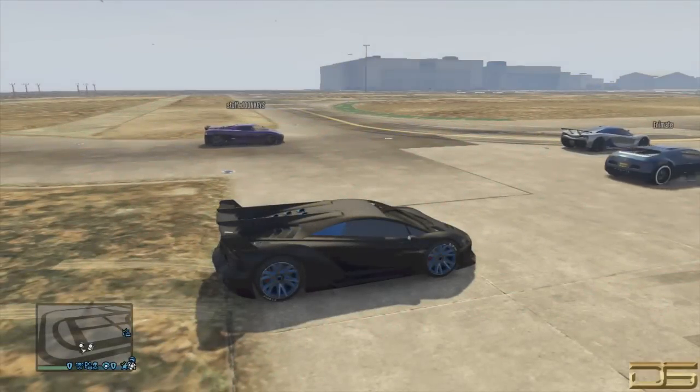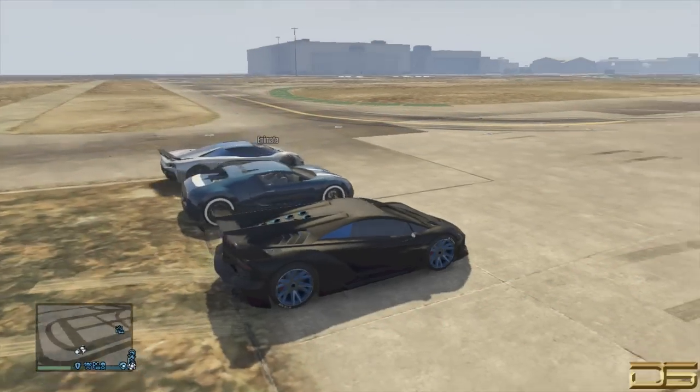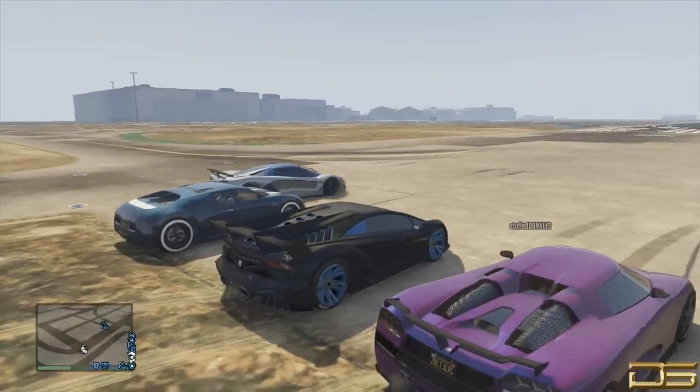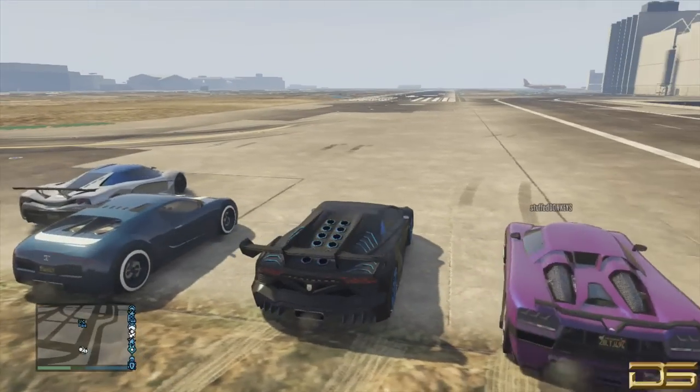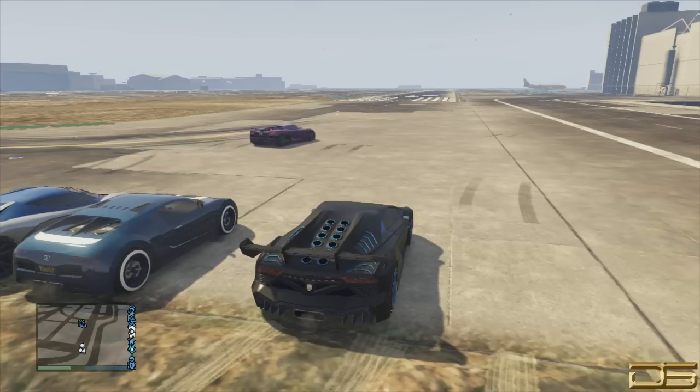What is going on everybody, this is SaintsFinal. Welcome back to another video on my channel. Today I am going to be testing out the Zentorno and seeing how it compares in just speed and acceleration against these three other cars — the other best supercars in the game: the Turismo, the Adder, and the Entity.